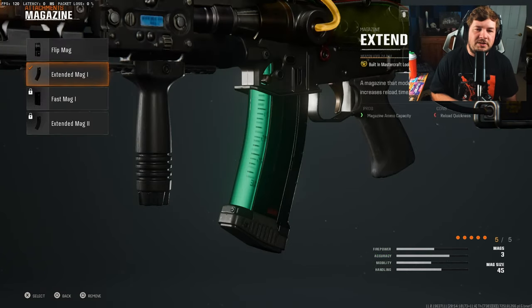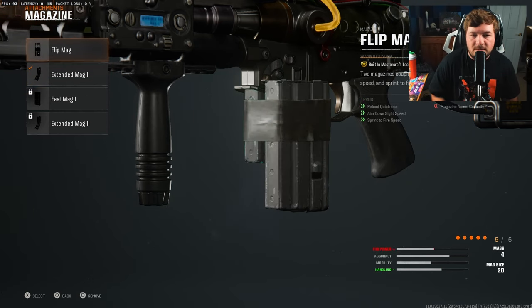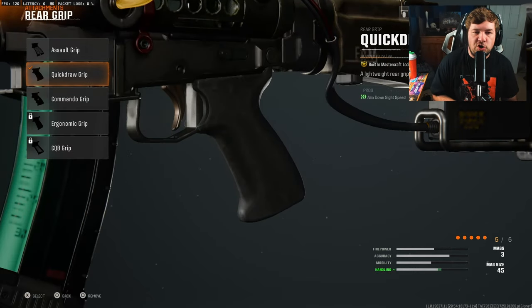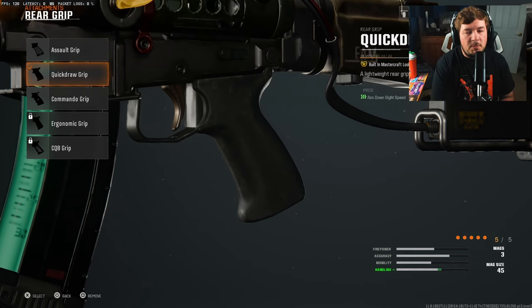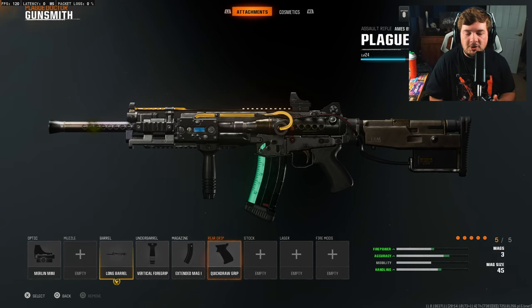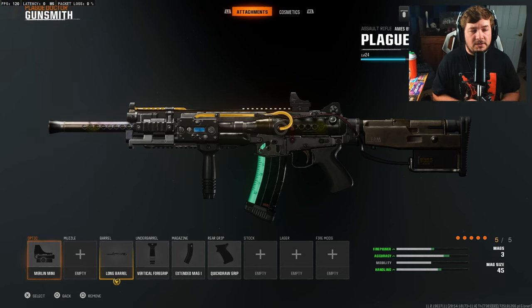Once again I'm choosing a magazine — the Extended Mag — though it is a preference. Some people use flip mags for the aim down sight speed increase, which I'd recommend if you want a faster pace. But personally I'm a big fan of the 40-round mag. For the final attachment, you want the Quick Draw Grip again — a large increase to ADS speed. It's not the most aggressive choice, but you need to get your weapon up quickly in close-range engagements. I'm not going to say this one's overpowered, but I really feel the Krig deep down — it feels and performs very similarly. Great comparison.